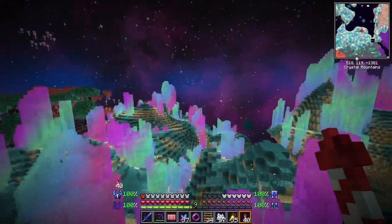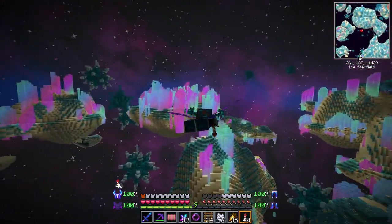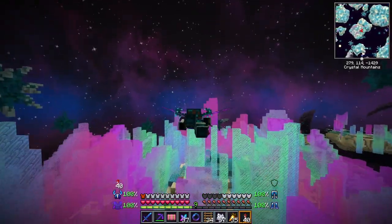Next, you will need to head to the Crystal Mountains biome, where you will find aurora crystals. When you break these, you will get aurora crystal shards, which are needed for the armor set and Elytra.